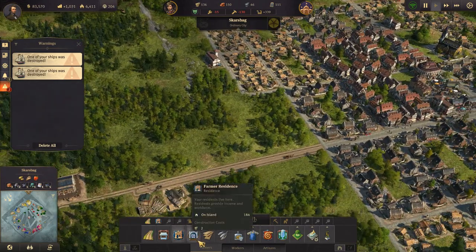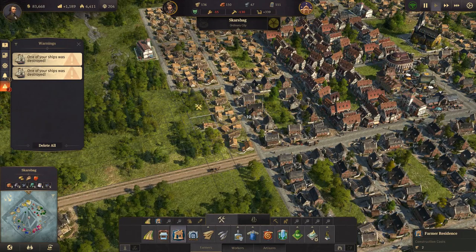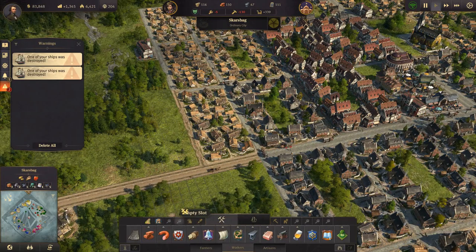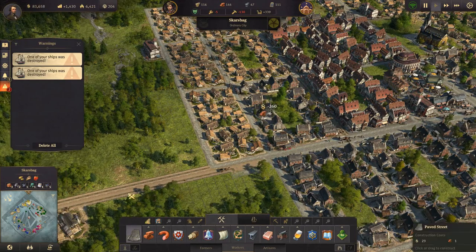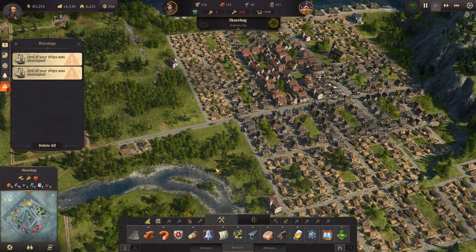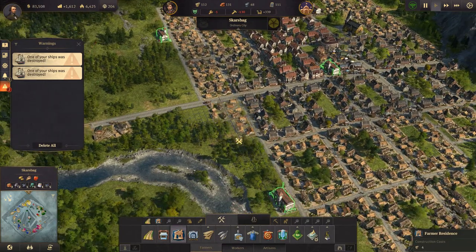Then we need the farmer residences, so let's build them here. We have a ton of brick, so let's just give them the avenue - the brick roads. That should help a bit with the farmers, but I think we'll build another set because we are going to need to upgrade a bunch of them.